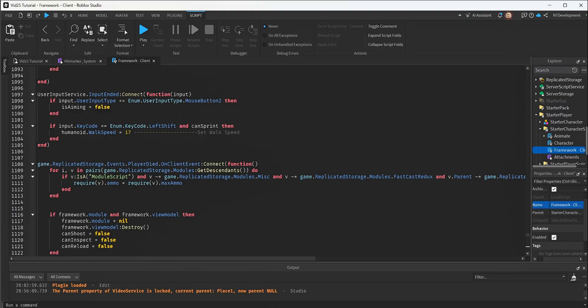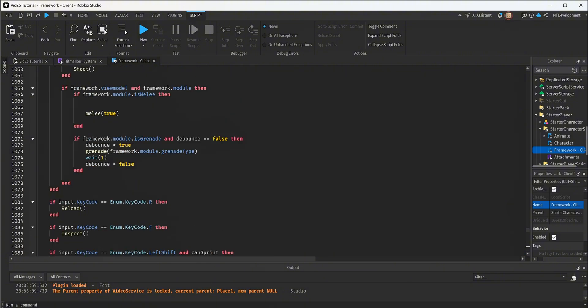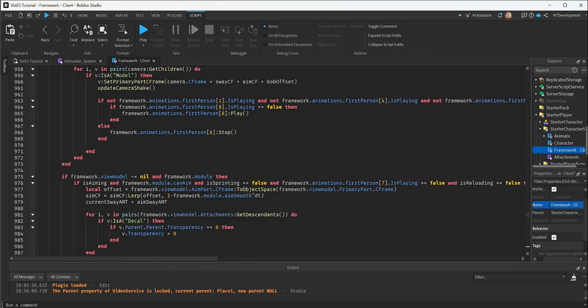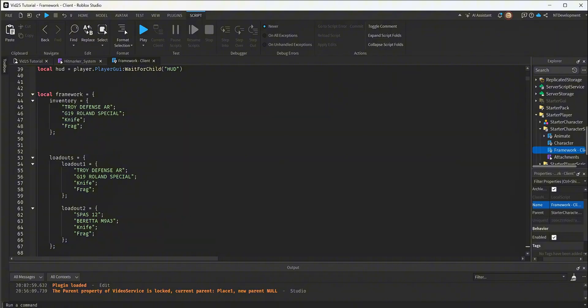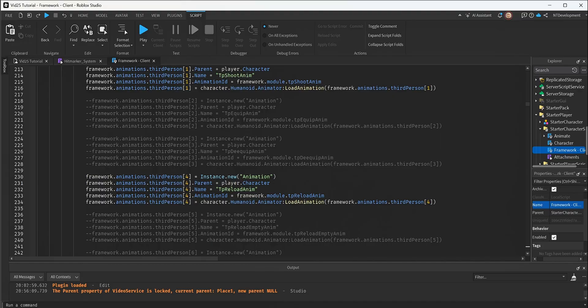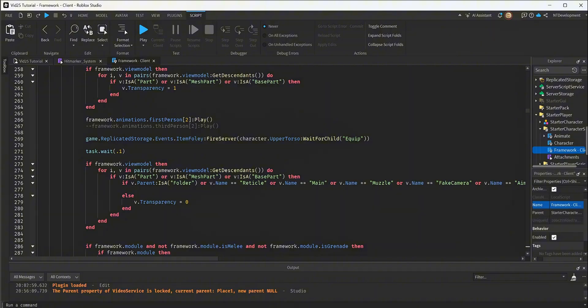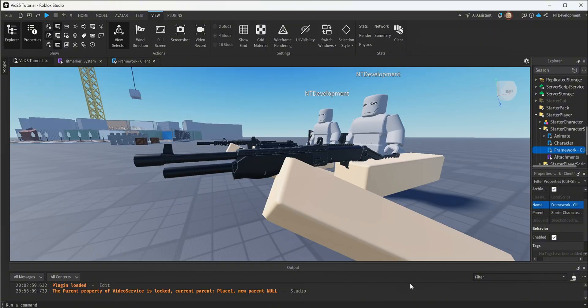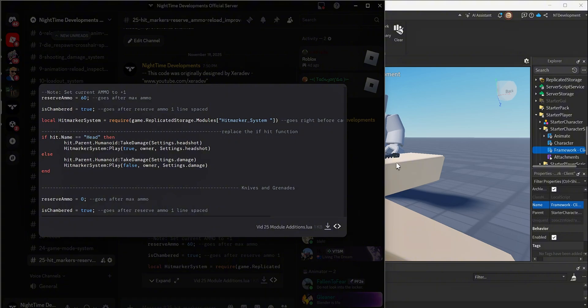Don't forget to change the names of your guns in the inventory part, like your walk speed and the bobbing settings. You've done this about 20 times so I won't go over it again. The last and most important part is the module additions — pay close attention here since this is the tricky part.